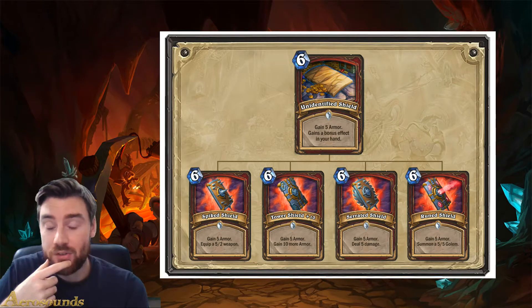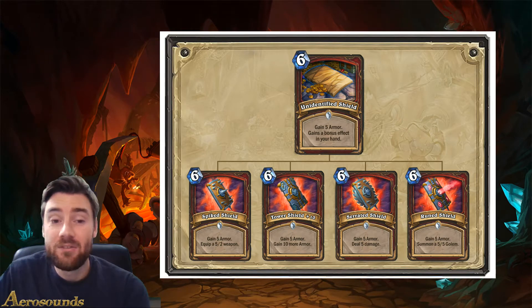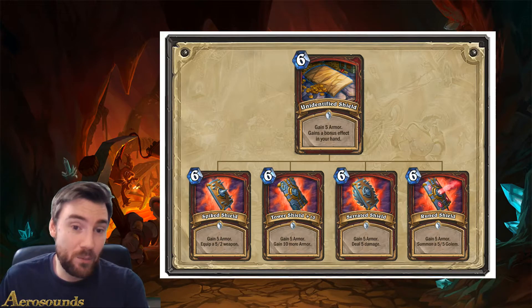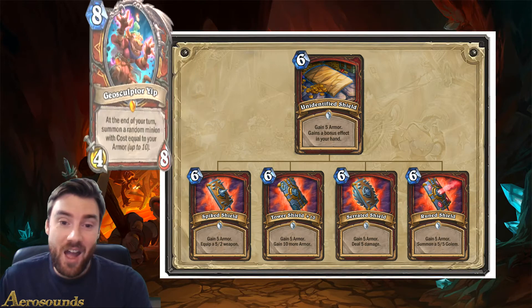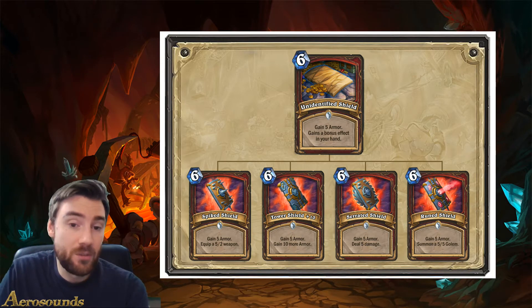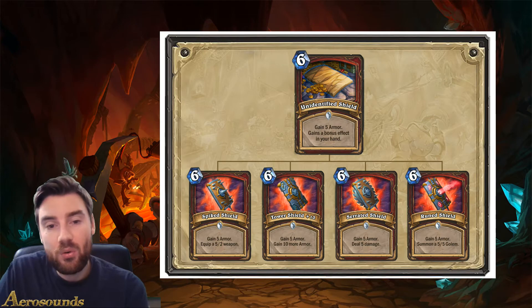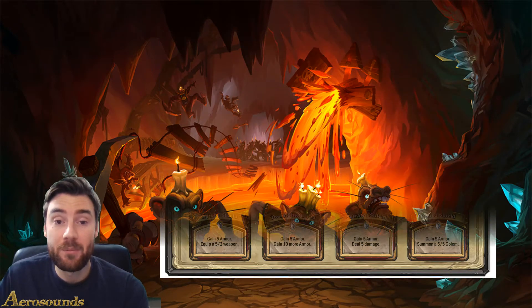Tower Shield gaining 15 armor is potentially a bit too slow in the meta as it is now, but if the game slows down - and I think we're seeing quite a few anti-aggro cards come in - then gaining 15 armor can be really good. It also synergizes well with the new legendary for warrior. The Serrated Shield gaining 5 armor and dealing 5 damage is really good for a Control Warrior, because you're basically gaining 5 armor and being able to deal 5 damage to remove a minion from the board. And then summoning a golem also helps. I think all of these effects have got relatively strong in their own right, so I think this card will see play in Control Warrior, and I'm quite looking forward to trying that deck out.